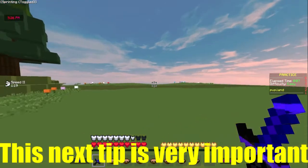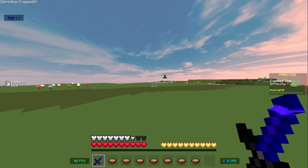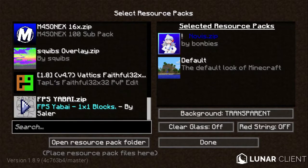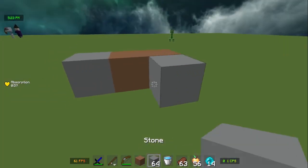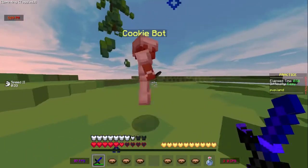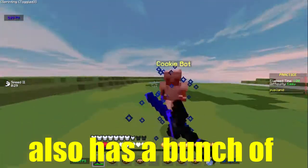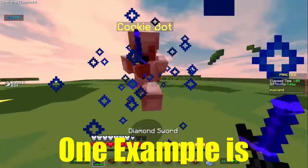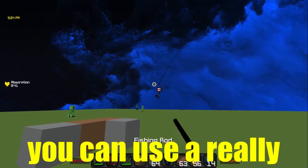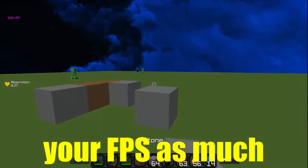This next tip is very important — it will double your FPS. You need to download a 1x1 FPS block overlay. I'm going to link one in the description that allows you to use the sword of whatever texture pack you want, but it makes all the blocks 1x1 pixels. The 1x1 texture pack also has other benefits beyond just increasing FPS — for example, you can use a really high-resolution texture pack and it will not affect your FPS as much.